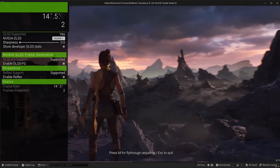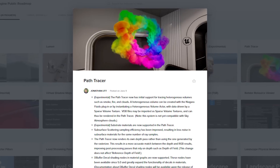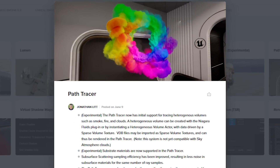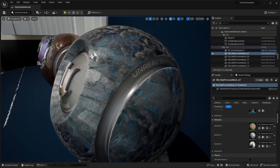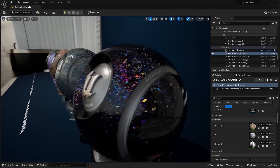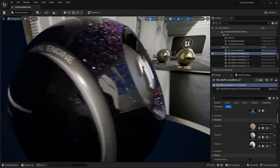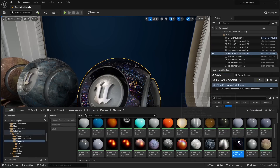We also have lots of updates to the Path Tracer if you're a film enthusiast. The Path Tracer now supports heterogeneous volumes such as smoke, fire, and clouds that you can create using the Niagara Fluids plugin. Substrate materials are also now supported within the Path Tracer, as well as Dbuffer decal shader nodes and material graphs. The post process material buffers now have additional outputs for use specifically with the Path Tracer.